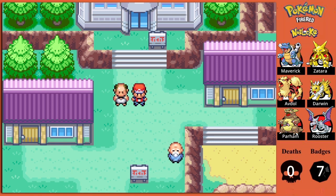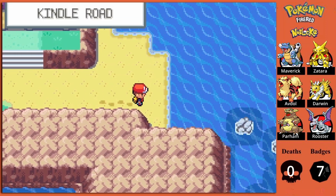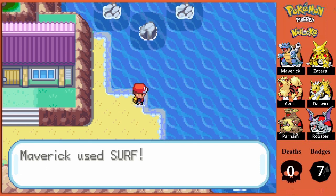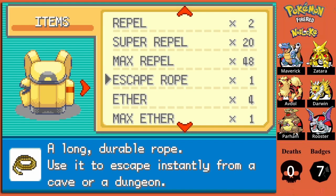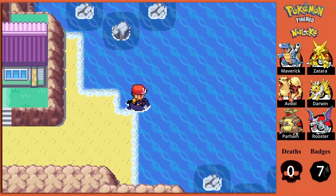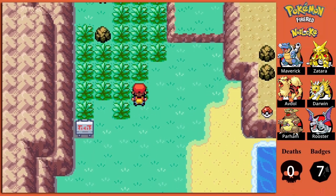In this episode, we've made it to One Island in the Seven Islands Archipelago, and while we're waiting on Bill and Celio to complete whatever work they're doing on the PC system here, we're going to be exploring these islands, starting with Kindle Road, to the right of One Island. I pretty much started up right where I left off last time. Today is going to mainly focus on getting through all three islands that we can visit right now.